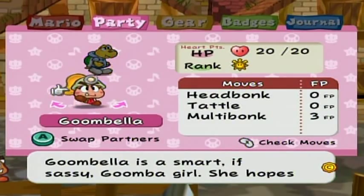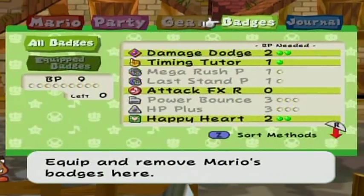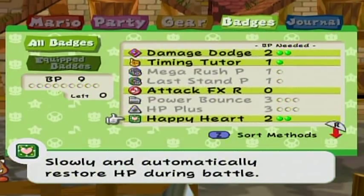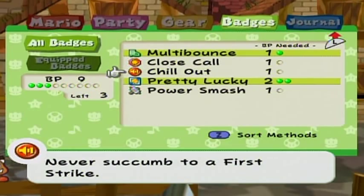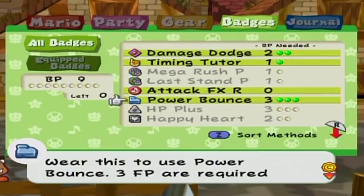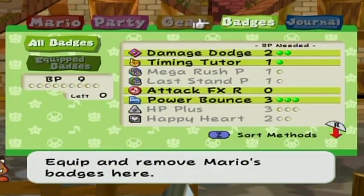It just leaves you to check that for yourself. Let's go into here — now she's got the multi-bonk, which is similar to the power bounce badge in that you can use it to jump on enemies over and over again. Which reminds me, I actually should swap some badges out. I'll just get rid of that, because I want to show off most of the badges if I can. I'm going to swap those out.